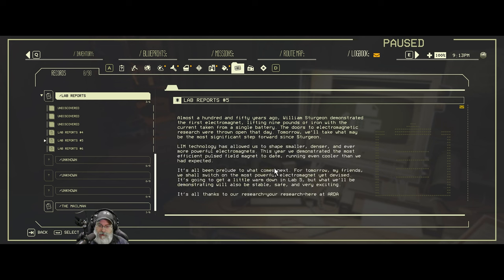Almost 150 years ago, William Sturgeon demonstrated the first electromagnet, lifting nine pounds of iron with the current from a single battery. The doors to electromagnetic research were thrown open that day. Tomorrow we'll take what may be the most significant step forward since Sturgeon. Limb technology has allowed us to shape smaller, denser, and ever more powerful electromagnets.